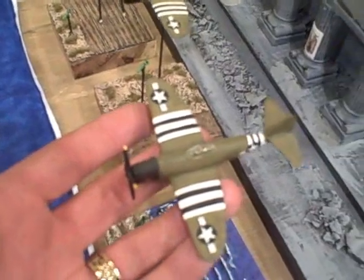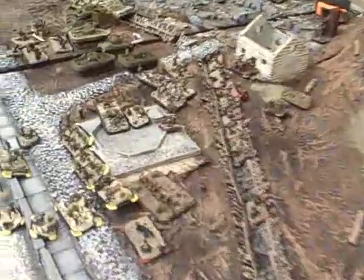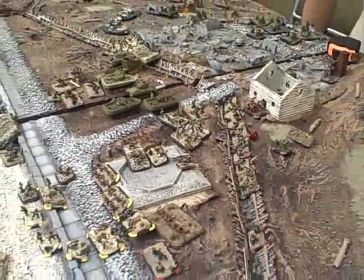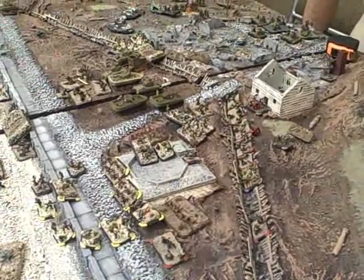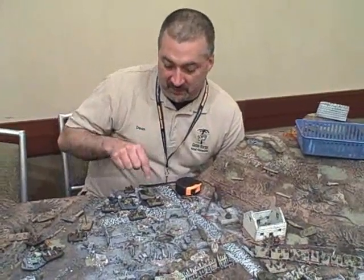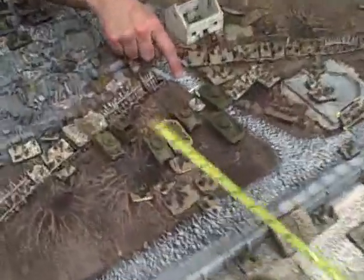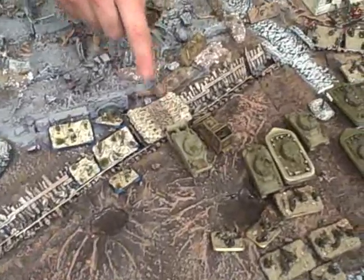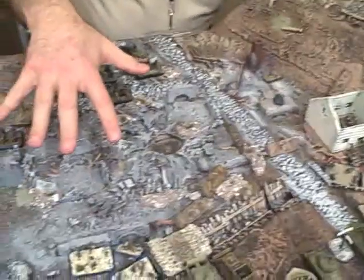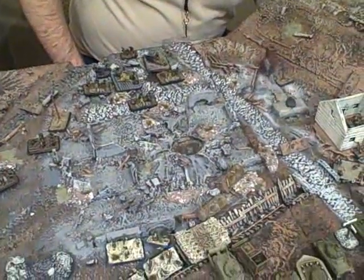Flames of War — getting an idea of the scale of this. The Americans are trying to advance and take this objective. So far they're doing pretty good. They've removed the obstacles blocking the road so the tanks can come across. They've breached the anti-tank ditch, wiped out two platoons, the barbed wire is gone, and they're pushing heavy into what's left of the German line. They've done pretty outstanding actually.